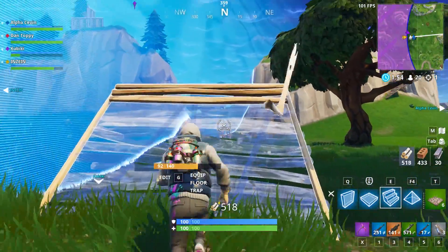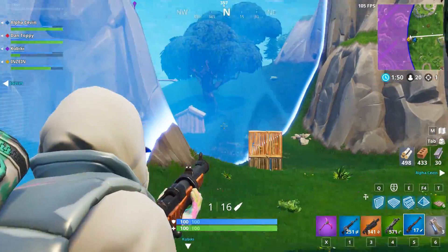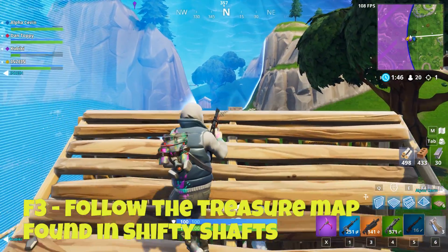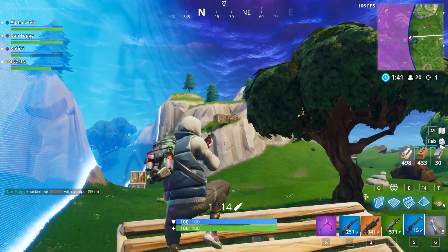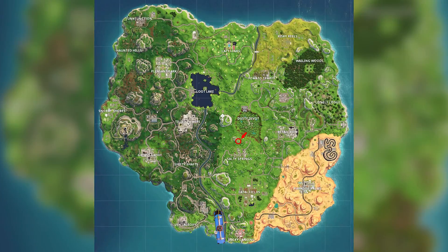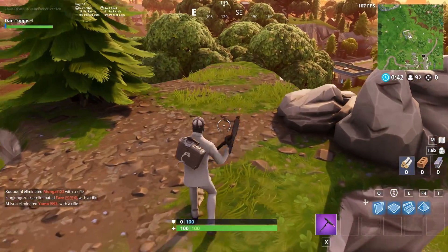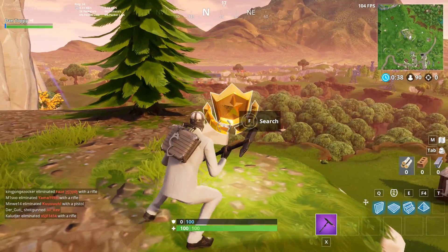Getting straight into it, starting off with free challenge number 3. This week this is our star finding challenge, like we have every single week. This time it says follow the treasure map found in Shifty Shafts. To complete this challenge you don't actually need to go and see the map for it to count. All you need to do is go to the location marked on screen now — this is on the south side of the stone tower near Salty Springs. Land where I'm landing in the gameplay, redeem the star with whatever key you'd normally use to open up a chest, and this will complete that challenge for you.